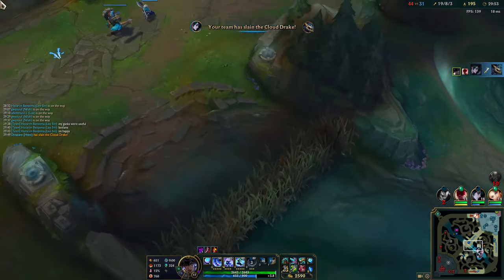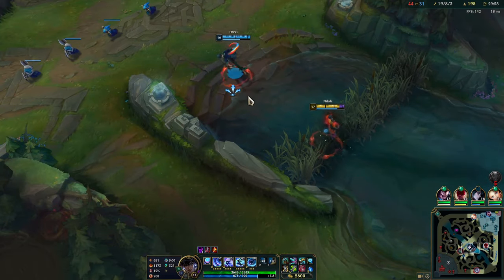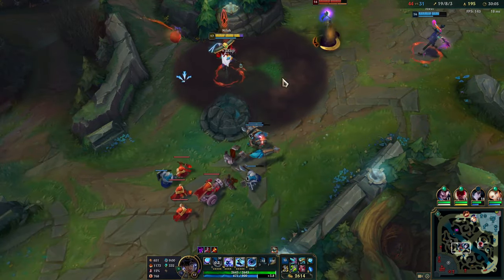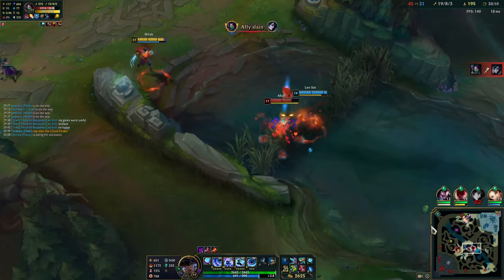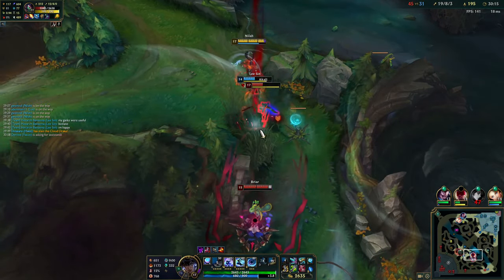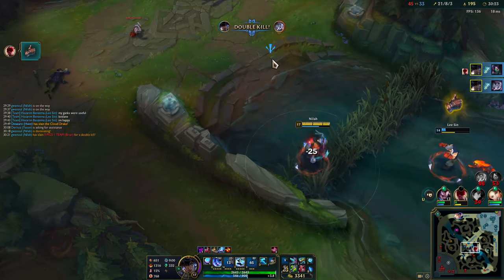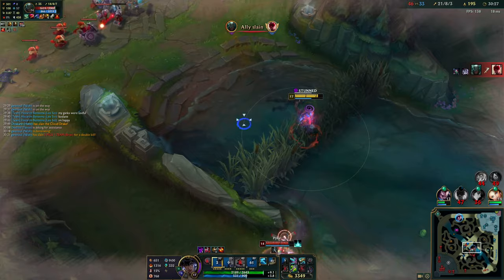We struggled a bit in the early game, but you can see Nila's just an absolute late-game monster. The problem with Nila right now is she's actually obscenely broken in the early game, broken in the mid-game, broken in the late game — she has no weak stages at the moment. She's sort of an all-rounder champion, which means when she's broken, she's broken at all stages. She'll out-skill you while being stronger than you in the early game as well.